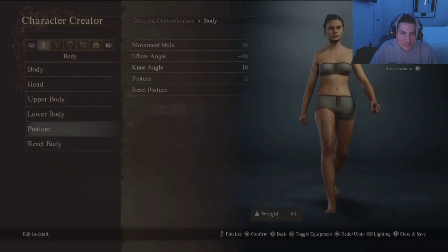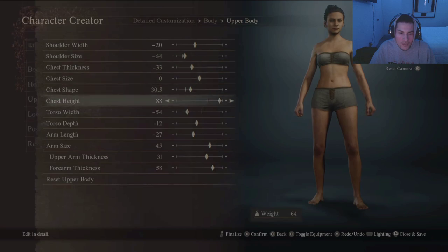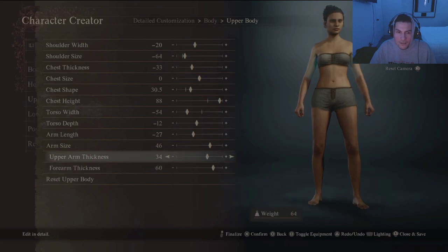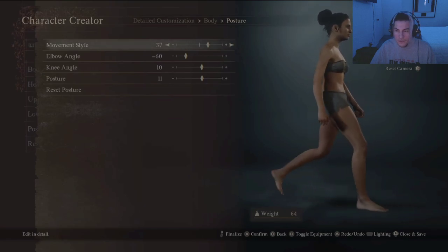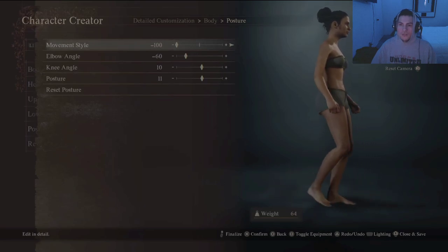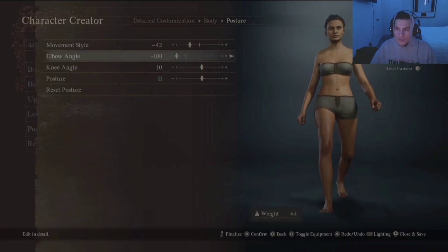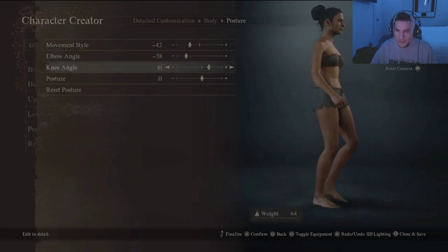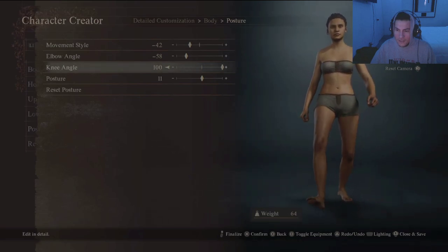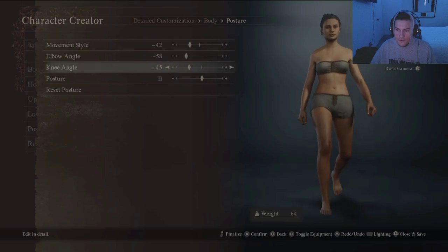I don't like it, let me change. I like all these little details in this game. Knee angle - oh, like we're walking outward. Oh okay, let's go with 45.